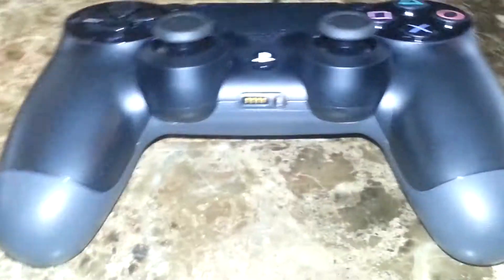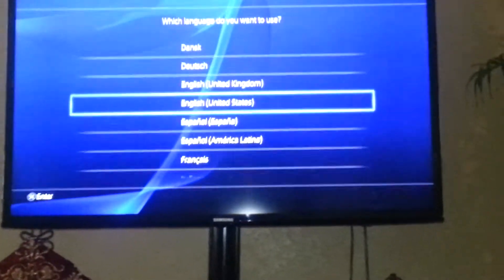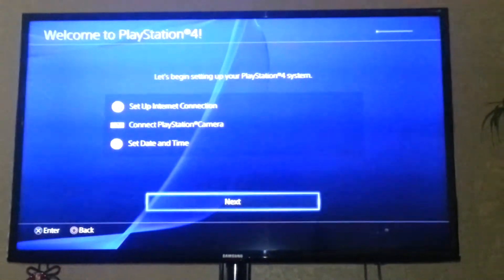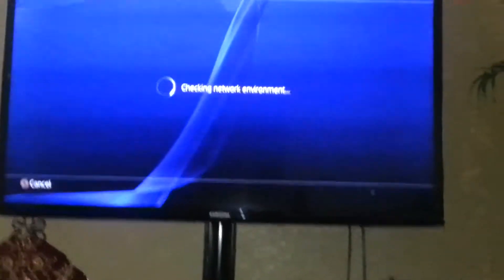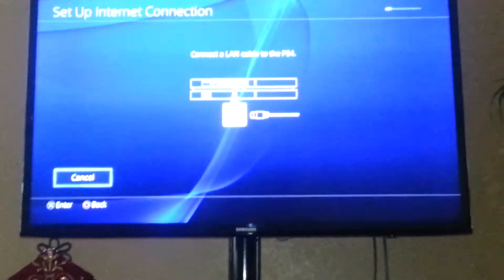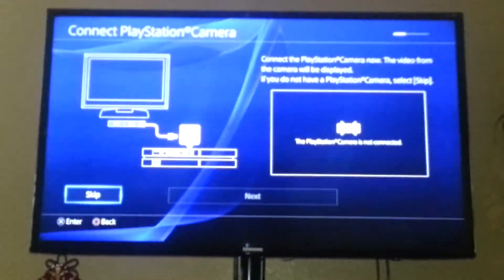We're going to go ahead and do that now. Language — English. Setup internet connection — and since I have my Ethernet modem connection right next to my PS4, I'm going to use the LAN cable. I went ahead and connected the LAN cable and it just detected that. The camera is not connected; I don't own one yet, so we're going to skip that for now.